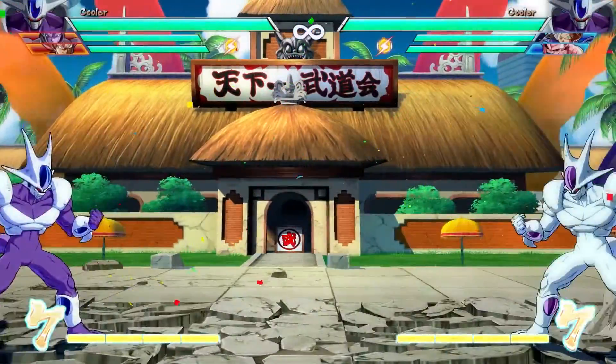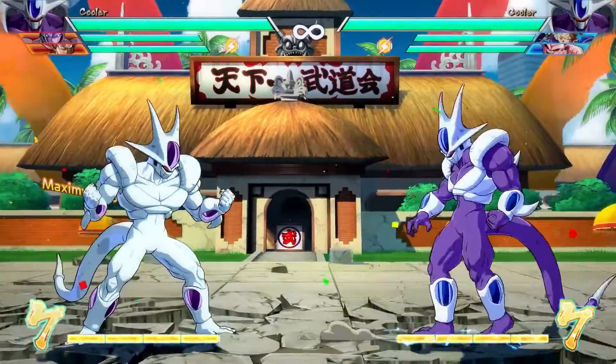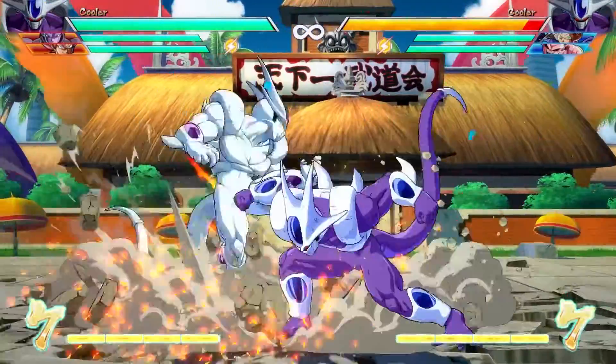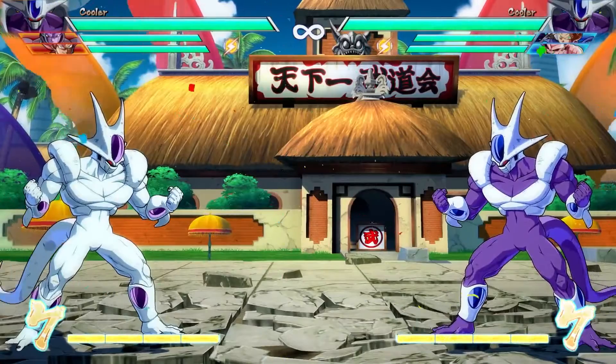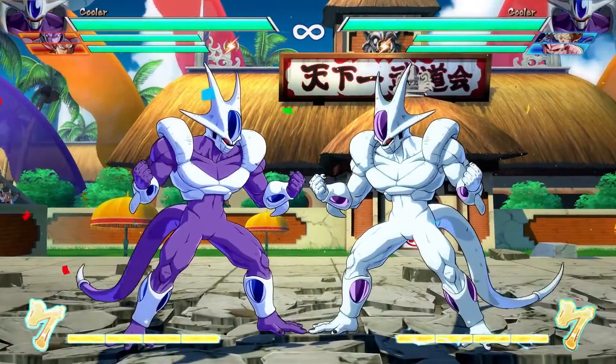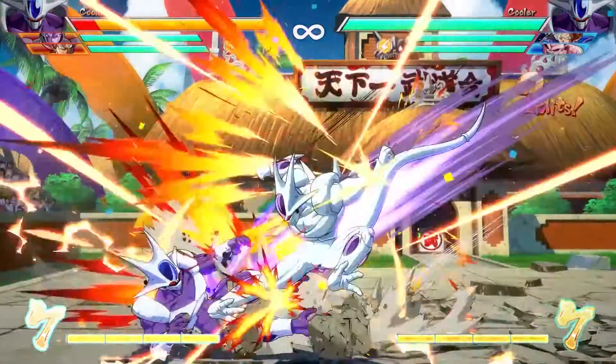Let's go over his specials, because this is probably where I find Cooler to be the most interesting. Lows are really important in Dragon Ball FighterZ, and this guy does have three low attacks: his crouching medium, he has a fireball back-key attack that is a full screen low and you can vanish in and actually get damage off it, and he also has forward heavy which is also a low attack. I love throwing that out because you can get it in between block strings and catch them off guard between overheads. And I wanted to talk about the dive kick right there.